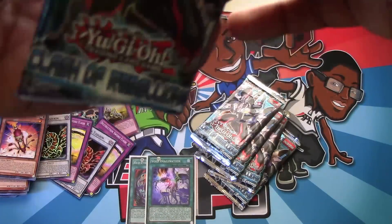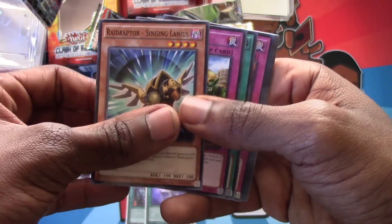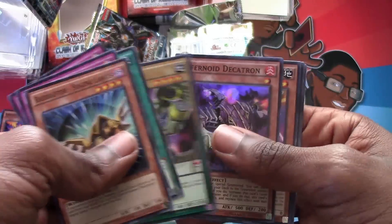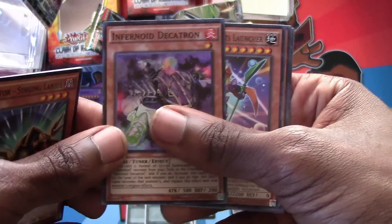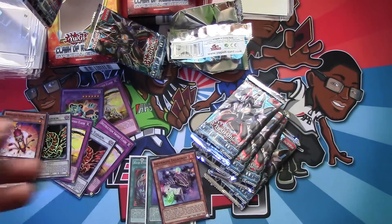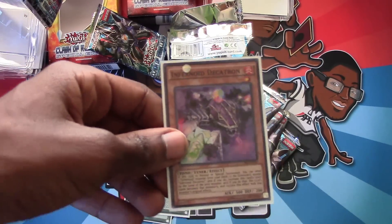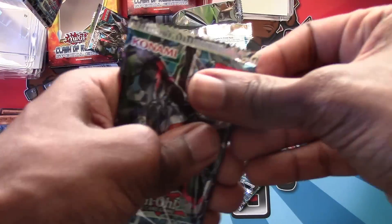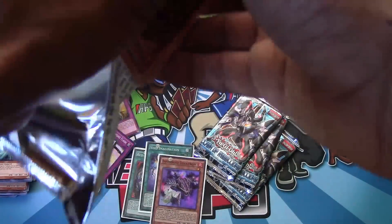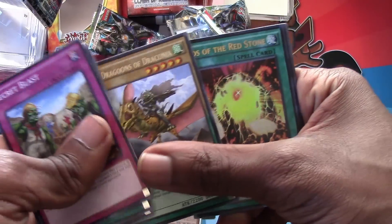That's our second pack of the second special edition. Next pack: Singing Lanius, Secret Blast, Bubble Barrier, Return Duck - and Eternally Decatron, a super. Also Stilts Launcher, Aroma Jar, and Blowtorch. Two supers in a special edition sounds good to me! The idea of getting a secret in one of these is pretty wild. In our final pack of the second special edition: Secret Blast, Ignite, Margrave, Extinction on Schedule, Melodious Diva, Sea Dragons of Draconia - and an ultra, Red Stone!